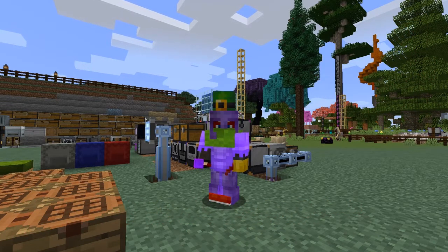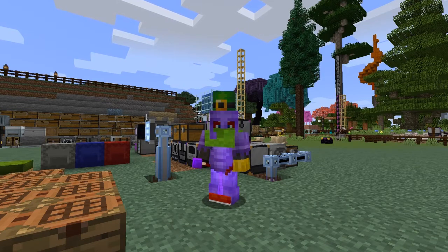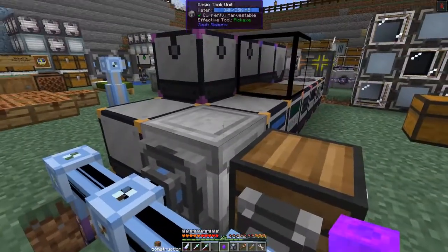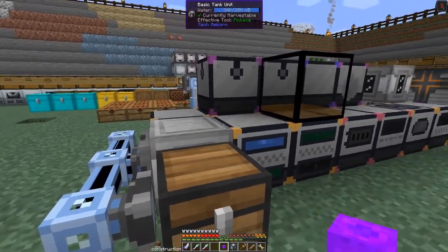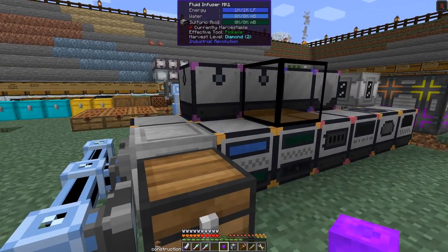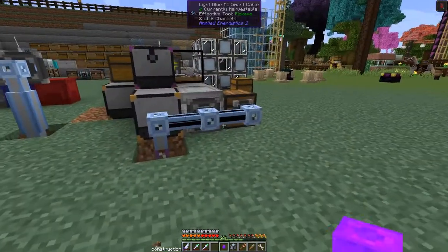Hello everybody and welcome once again to All the Fabric 3. Today I'd like to set up a separate network for AE2. From the last episode I've done a little bit of optimization here - I've reduced this down from about five channels to about two by pushing the basic tank against the fluid infuser and pushing the fluid into the infuser, which saves a couple of channels.